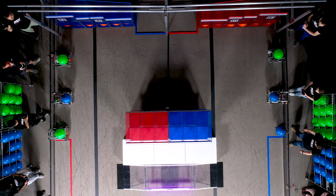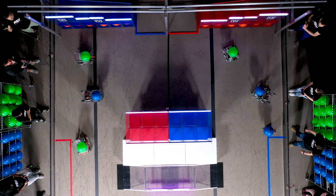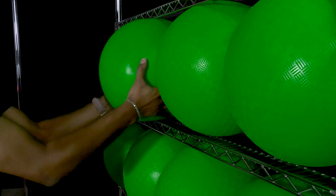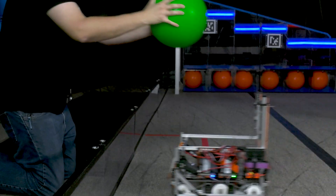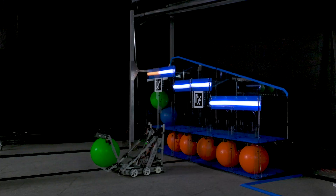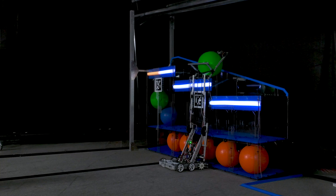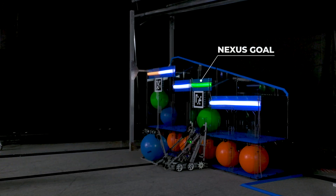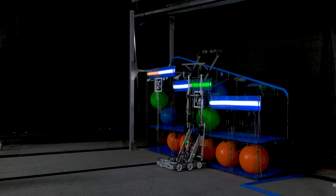The match begins when the announcer says, Go! Each regional alliance transfers water and energy from the alliance station to the robots via the human players. Robots then conserve water and energy by placing one of each type into each of the nexus goals designated with their regional alliance color.